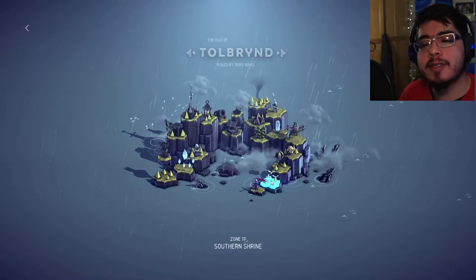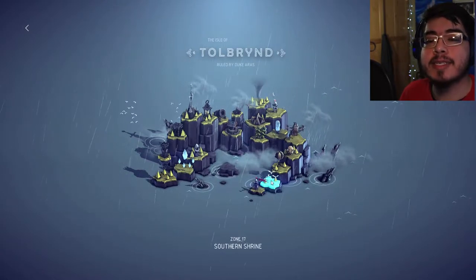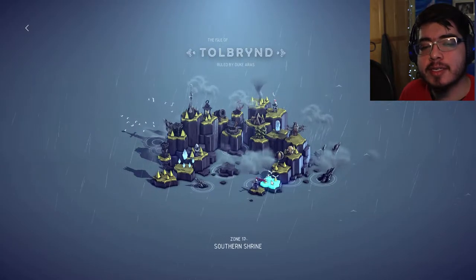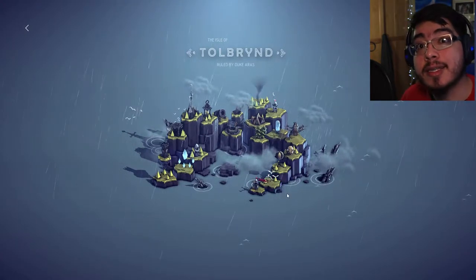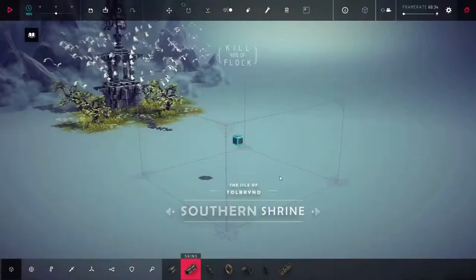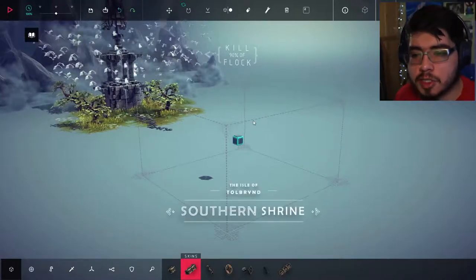Let's go to the next level, the second level of this island. Hope you guys enjoy, and hope you've been enjoying the series so far. I'm doing it because I genuinely enjoy the game. Anyway, let's keep it moving. This is the Duke's Flea - the southern shrine.